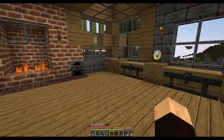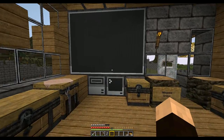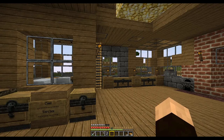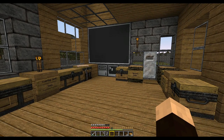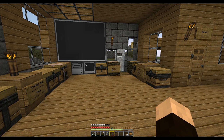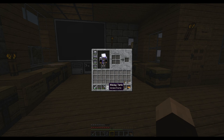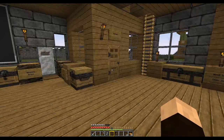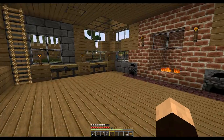Inside the house, first floor, nothing special. You'll notice computers everywhere — monitor, disk drive, all around — because on this server we run ComputerCraft. You'll also notice in my inventory a mining turtle, and that's because turtles are part of this mod. If you're interested in it, you can look it up, but I'm not going to get into all that.